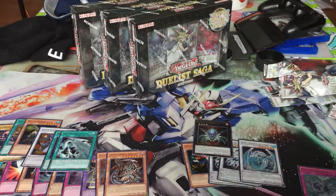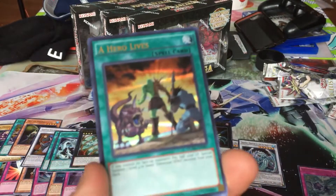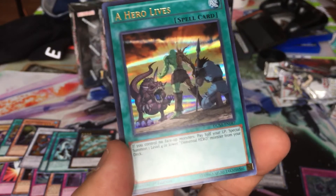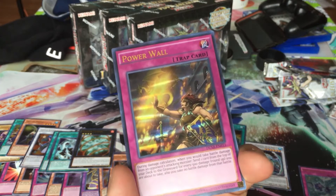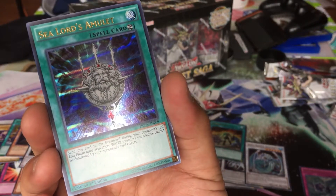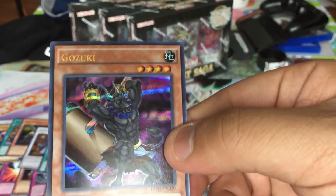We got one last pack — I almost forgot it. Evolution Lager, A Hero Lives — there's a lot of hero support, so for people trying to play heroes, there are a few heroes here. Power Wall: during damage calculation, when you would take battle damage from your opponent's attacking monster, send cards from the top of your deck to the graveyard and reduce that damage. You take no battle damage from that battle. And I got Sea Lord's Amulet: send this card to the graveyard during your opponent's third standby phase after activation — one monster you control cannot be destroyed by your opponent's card effects. That's pretty good for water decks.